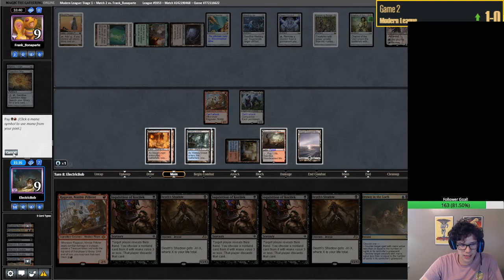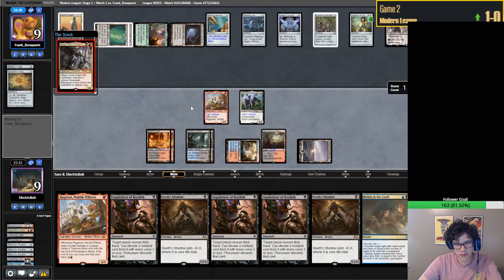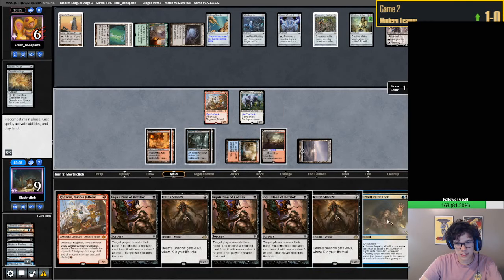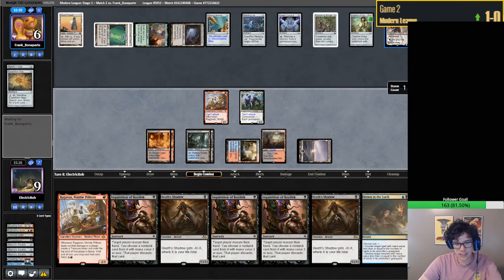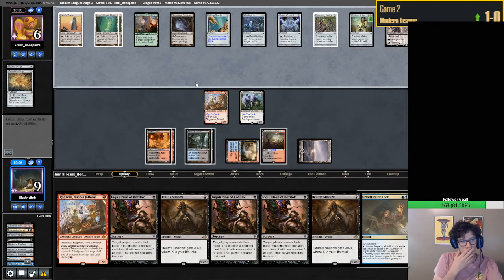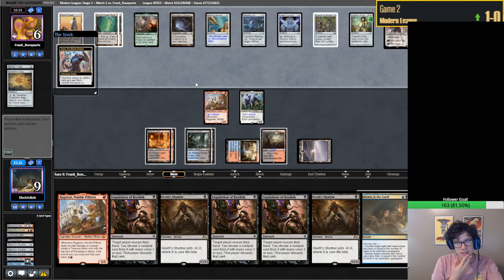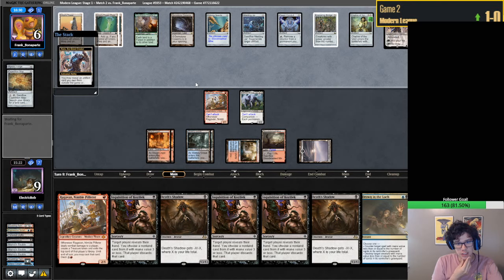We have them dead next turn if they're drawing a land. We just need to Drown and Lock whatever they get, assuming it's counterable. If it's a zero, one, or two drop we can't kill it. But next turn we get to - if they get a way to exile our bin, which is typically one or two mana or normally zero mana... Torporb. Okay, yeah - we counter this. If they drew a land, they lose.